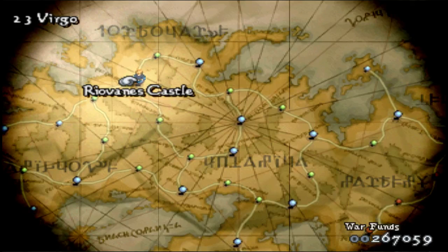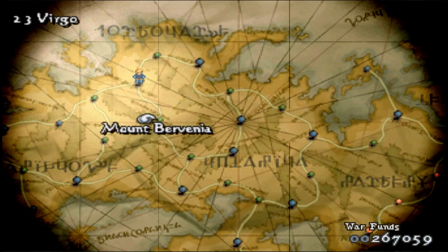Hey guys, this is the Antelope, and welcome back to my Let's Play of Final Fantasy Tactics: War of the Lions. Last time, we just finished up the Cloud subquest and recruited him to our party, but he's still missing his Buster Sword, so we're going to be heading into Mount Vervinia — a map we actually haven't done yet — but this is where Cloud's sword is for some reason.